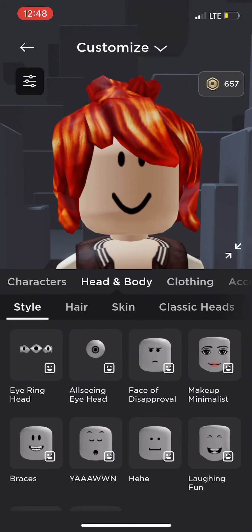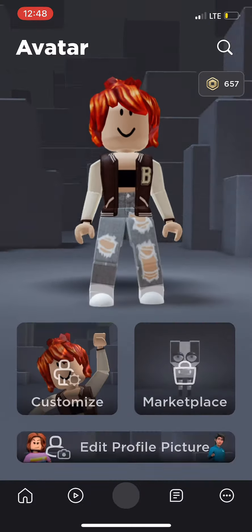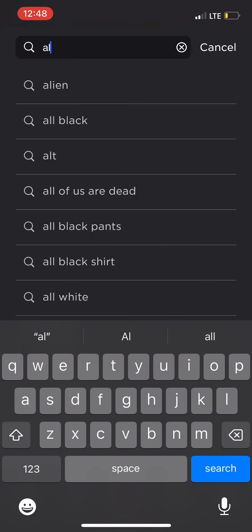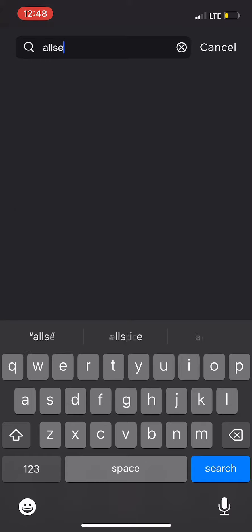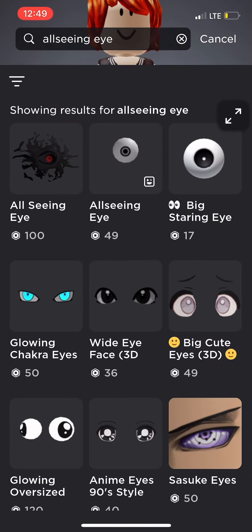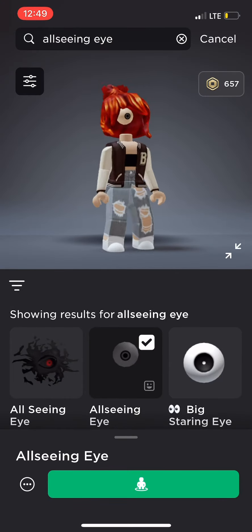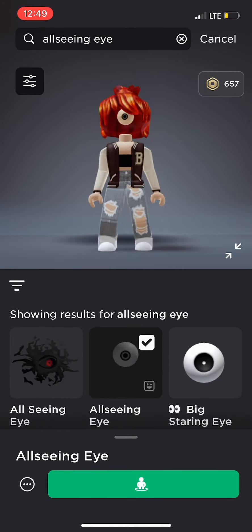Now I need to go — you want to go to search and type in 'all seeing eye.' It should be right at the top. It's only $49, and you put it on.